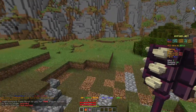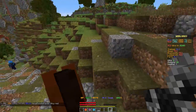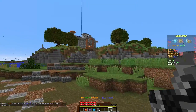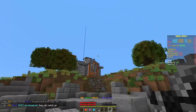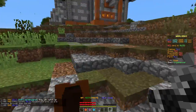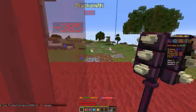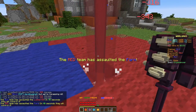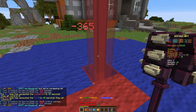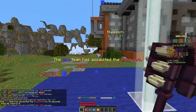It looks like the red team wins in two minutes at this rate — we've got to be careful. We've got to retake the mines or maybe the blacksmith. Blacksmith is controlled by the reds, but there's no one here so let's just take it. I single-handedly took the blacksmith!